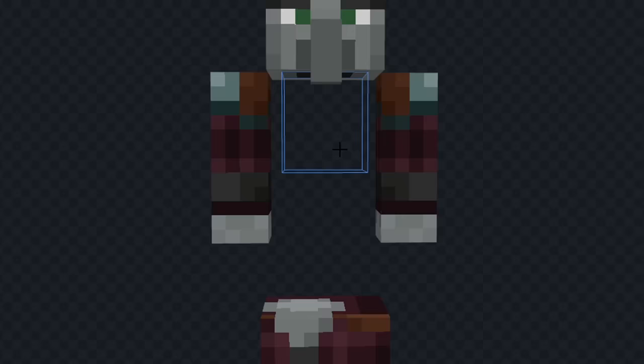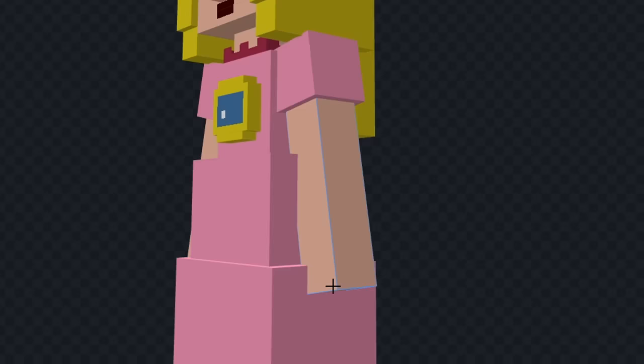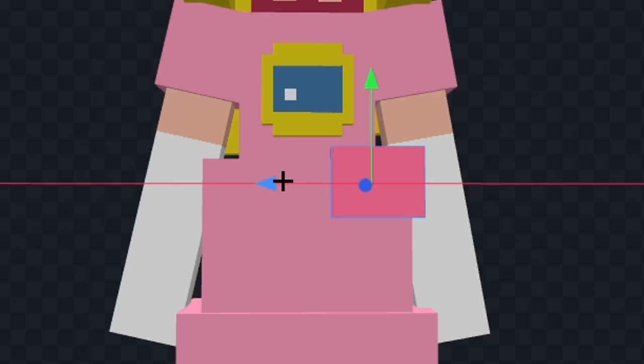Let's extend her dress down, and we'll color it pink. Now, let's color her head, and we'll give her a mouth, and some eyes. Now, let's add her hair, and I'm actually going to change her eyes a bit. Now, let's add her crown, and we'll add this thing on her chest. Now, let's give her some gloves, and we'll add these red parts on her dress. And I think that looks good.